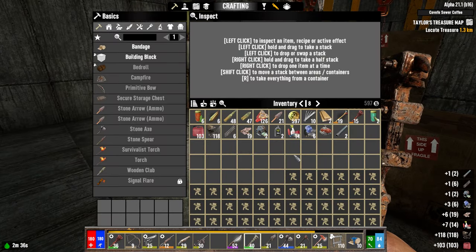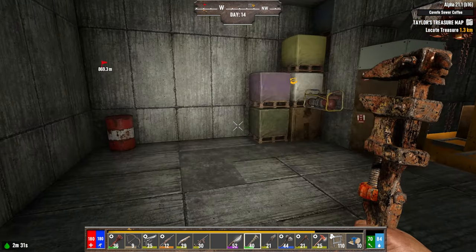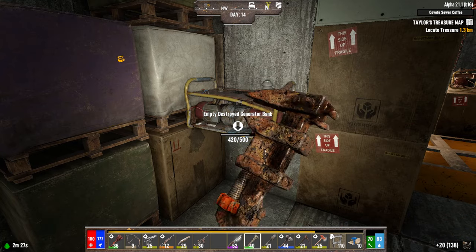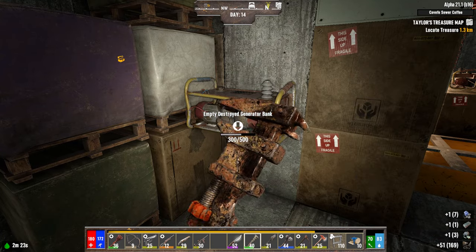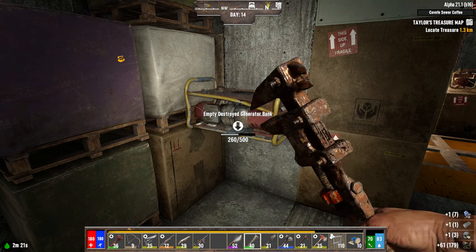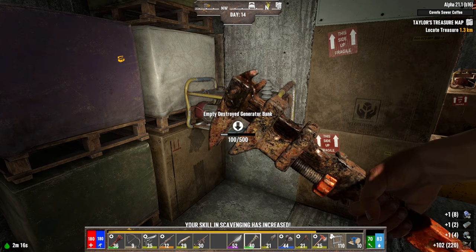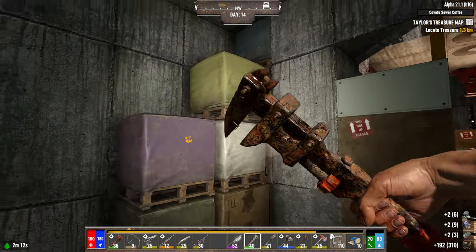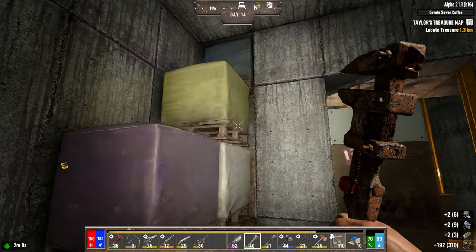Nice — we got some parts we need! We got mechanical parts, some electrical parts, an engine, some more pipes — all the stuff I need for what I'm currently working on. I think you can get electrical and mechanical parts from this. I need both to be able to make the golf cart. I'm fully aware the golf cart probably sucks, but I had the shopping cart in the first Darkness Falls series — it was absolutely terrible but we still ran with it.